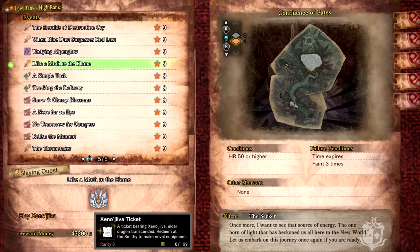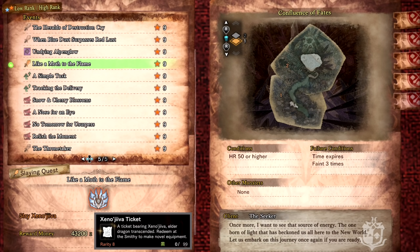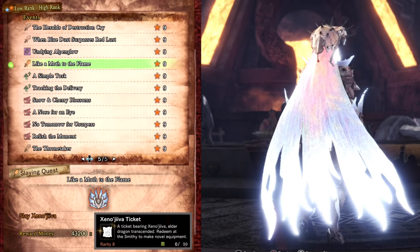Like a Moth to the Flame is a fight against an arch tempered Xeno'jiiva. It drops Xeno'jiiva Tickets which can be used to craft the Xeno gamma armor. I used this set a lot in base game for the set bonus Razor Sharp/Spareshot — for melee players it halves sharpness loss, and for Bowgun players it has a chance for you not to consume ammo, which not only saves you resources but stops you having to reload as often. While it's a good set in the base game, in Iceborne you can get a charm with the same effect. You can use these tickets to unlock the Commission Layered Armor, as well as the gamma armor if you have Iceborne.